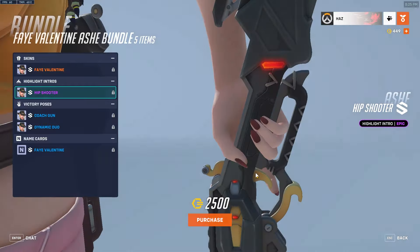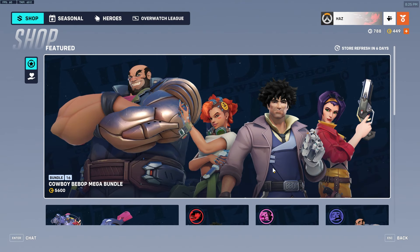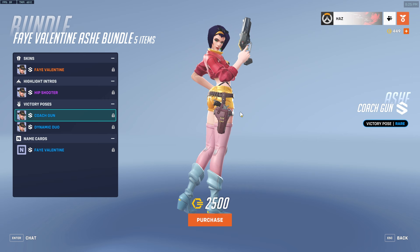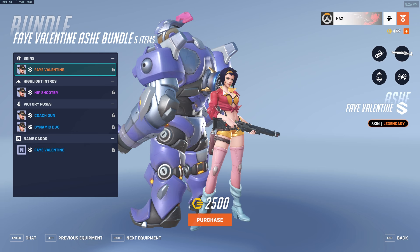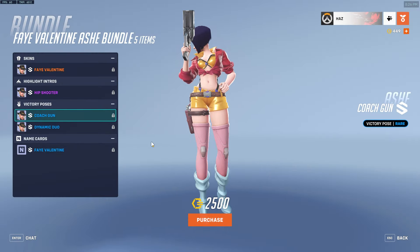The highlight intro is pretty good. The Fay Valentine skin overall — I'm giving it 11 out of 10. This is a good skin. I will not be buying it — it's so tempting — but it's an 11 out of 10. Highlight intro gets 8 out of 10. The weapon charm is about 5 out of 10, not great. But the dynamic emote with Bob is a 10 out of 10 — Bob is holding the whole cheek.